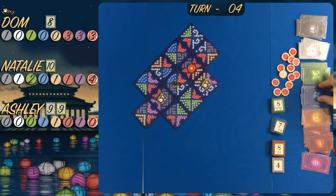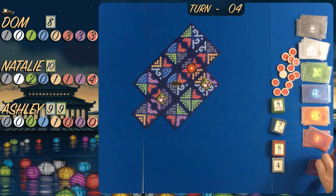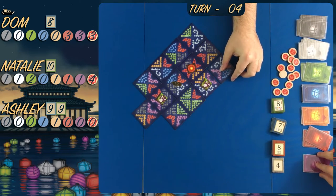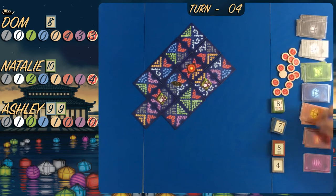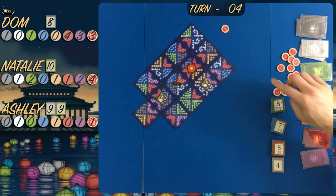You've now got an advantage over everyone. You're ahead at the moment, though you've only got three lantern tiles while others have a lot more - Dom's got eight and Natalie has eight. As you place this tile here you'll get a favor token plus a bonus purple and a white.